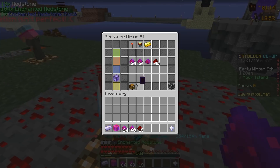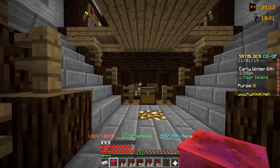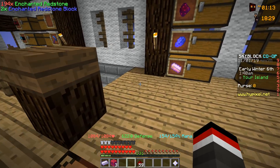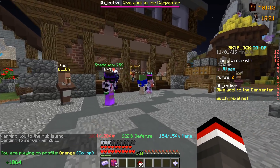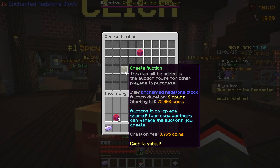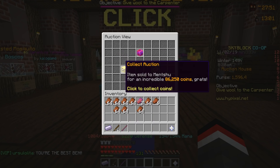Looking at the redstone minion, we have an enchanted redstone block to collect and some more enchanted redstone in the other one. We're going to craft some more enchanted redstone and put a redstone block on the auction house to make some cash. We have three enchanted redstone blocks — heading to the hub to put one up. Starting bid at 75,000, up for six hours. It's the next day — checking our auction, and boom: 86,000 coins with two bids on the enchanted redstone block.